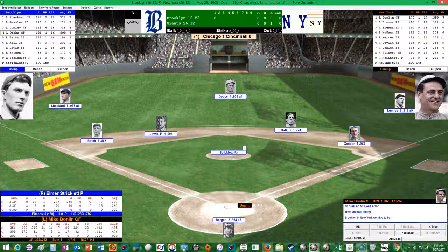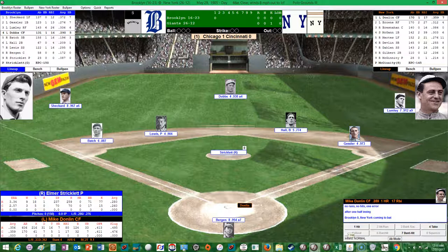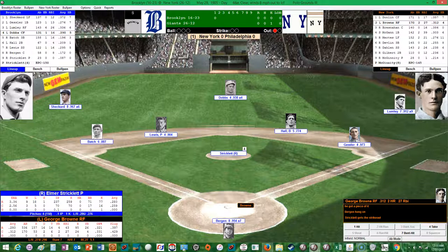Elmer Stricklett comes in with a 2.57 ERA, 3-5 record, 70 innings pitched, 70 hits allowed, has not allowed a home run yet, 17 walks and 15 strikeouts, and opponents are hitting .260 off him. Mike Donlan is leading off, hitting .359 on the season with a homer and 17 RBIs, 32 runs scored, 7 stolen bases, .411 on-base percentage, and 7 doubles and 5 triples — a lot of extra base hits. And he'll strike out in the first at-bat of the inning.